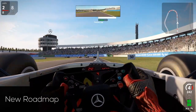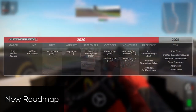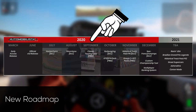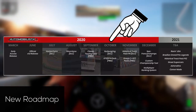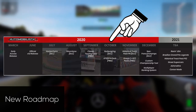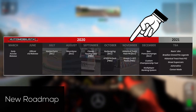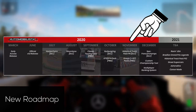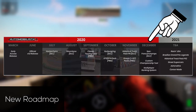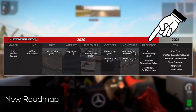Now let's move on to the new roadmap and therefore the release windows for new content and features. In September, we will get classic touring cars as a free addition. In October, the Nürburgring and presumably also the Nordschleife are available as DLC, and Reiza finally adds a few GT3s and more GT4s to the game. In November, Group C and GT1 cars await us and the historical track pack will be available for purchase. Lastly, in December, the SPA DLC and more importantly a multiplayer ranking system will be added to the game.